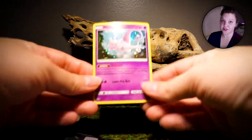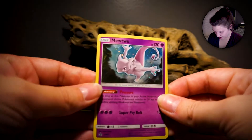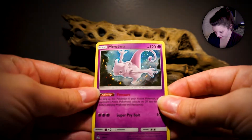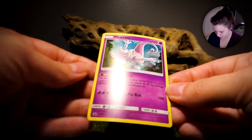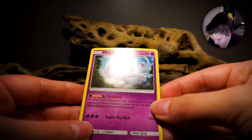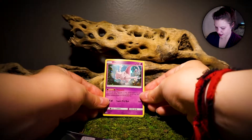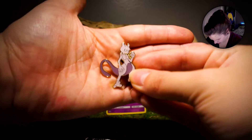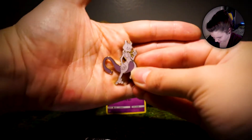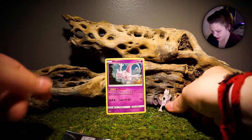Okay, so we have our beautiful Mewtwo promo. Let's get the light on it — look at that shine. What an epic card. His ability is Pressure and his move is Super Psy Bolt. That's pretty sweet. And here is — is that Focus? I can't really tell. But anyway, this is our Mewtwo pin, and we'll set him right back here.